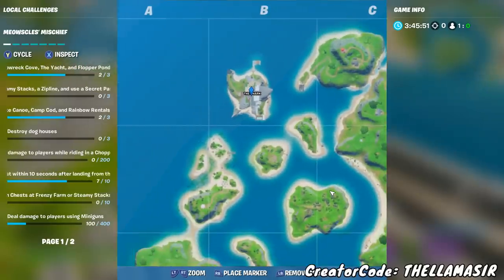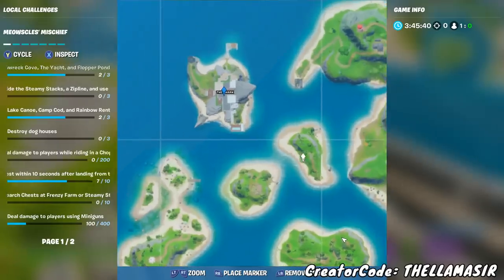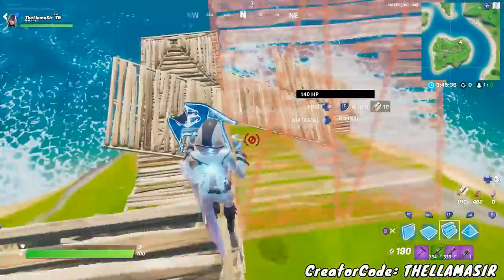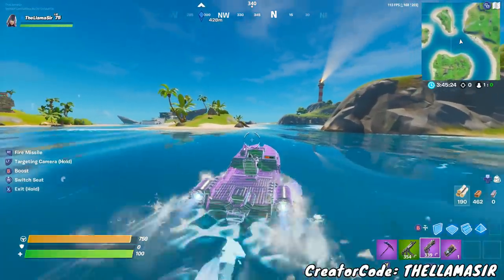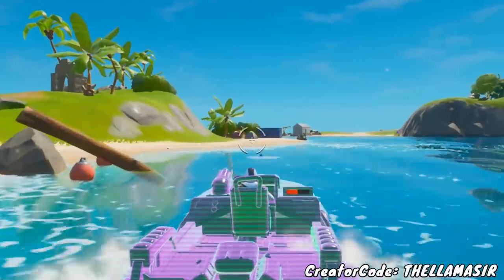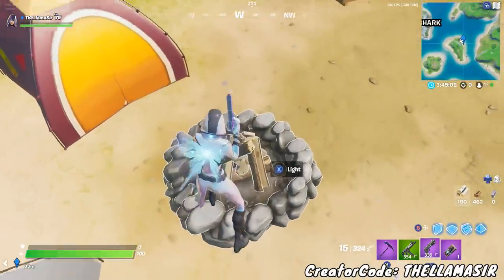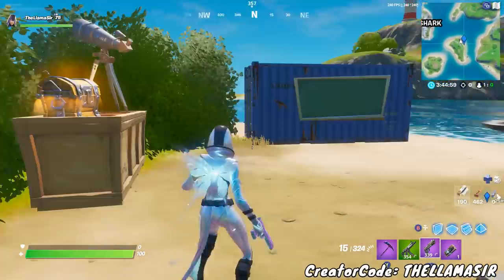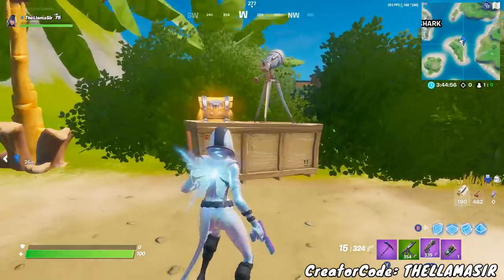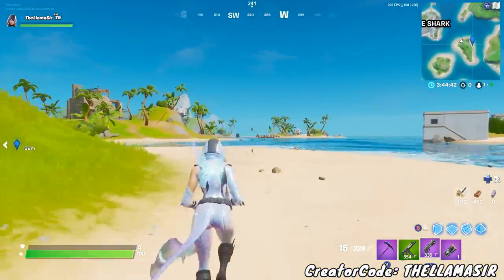First, you're going to want to head up towards the Shark in the top left of the map — but it's not right at the Shark. You're actually going to go to the islands just outside of the Shark. The specific locations you're looking for are campsite-type areas. Grab a boat and head over to the first location on this side. You'll see a couple of tents and a campfire, and if you're playing solo there's going to be a disguise booth, which signifies this is one of Skye's campsites. There's also a telescope there.